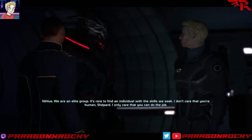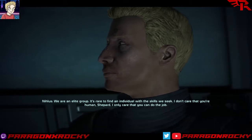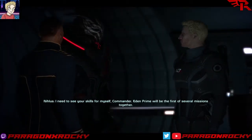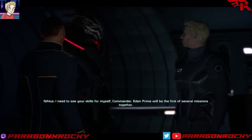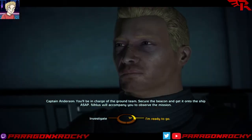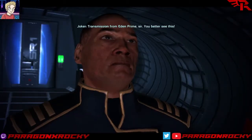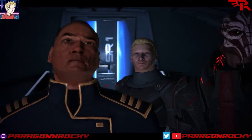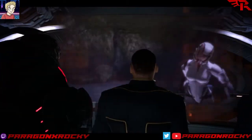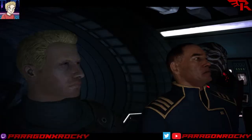'We are an elite group. It's rare to find an individual with the skills we seek. I don't care that you're human, Shepard — I only care that you can do the job.' 'I assume this is good for the Alliance.' 'Earth needs this, Shepard. We're counting on you.' 'I need to see your skills for myself, Commander. Eden Prime will be the first of several missions together. You'll be in charge of the ground team — secure the beacon and get it onto the ship ASAP. Nihlus will accompany you to observe.' 'Captain, we got a problem.' 'What's wrong, Joker?' 'Transmission from Eden Prime, sir — you better see this.' So you're saying somebody is attacking and destroying the Paradise Planet? Who could have seen that coming? This is pretty much standard Star Trek 101 right here.